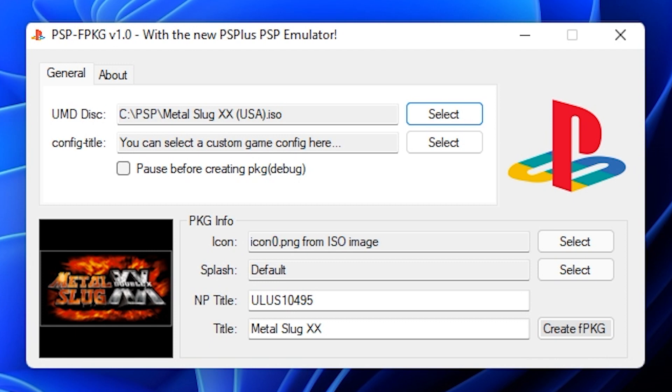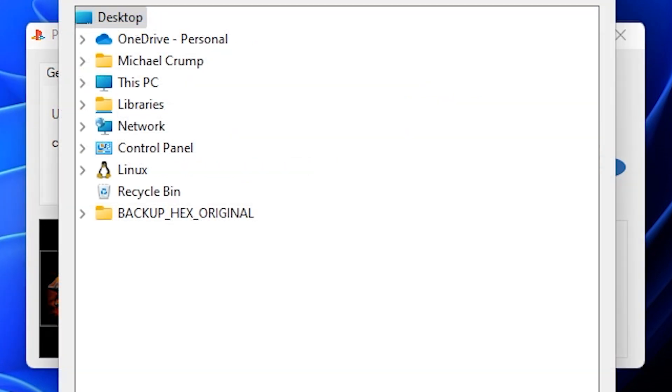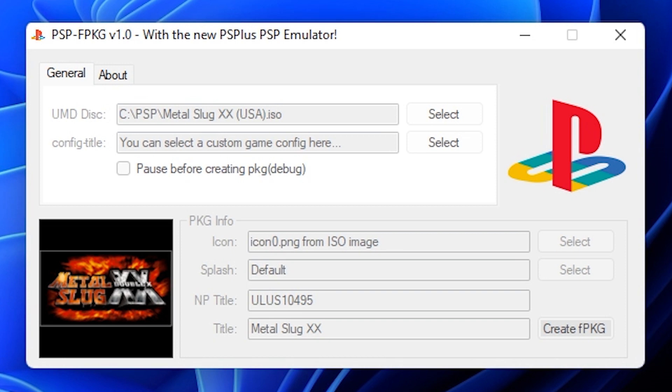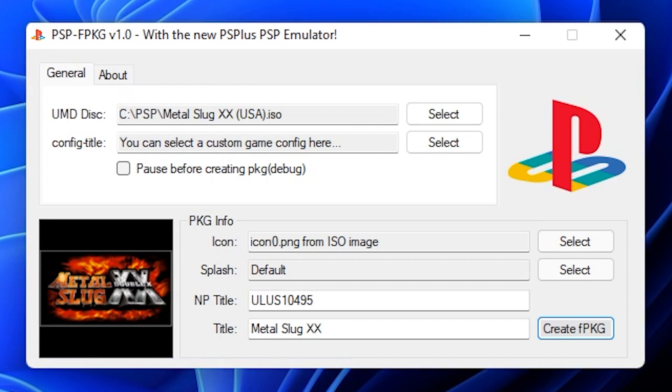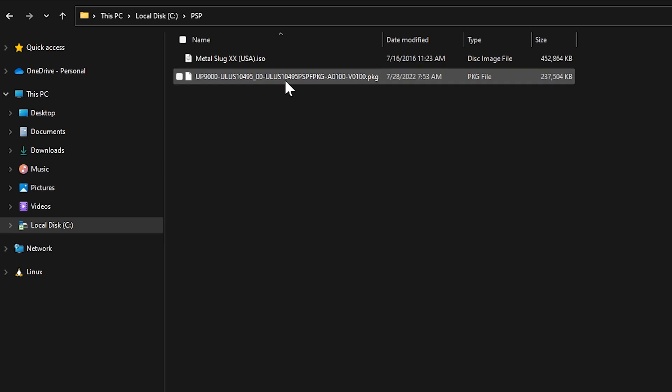I'm going to leave everything as the default and press Create Fake Package. We need to browse for a folder to save it to, and there we go. Just let it run — you don't get any indicator of progress, but when it's finished you'll see a dialog saying PKG Created. Press OK, navigate to the output folder, and there is the package file ready to install on your PlayStation 4. One thing to note: the PKG compression algorithm is very effective — the original ISO was 452 MB, compressed down to 237 MB in the PKG file.